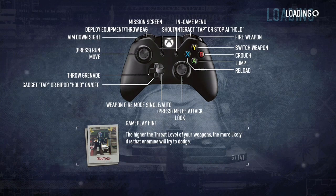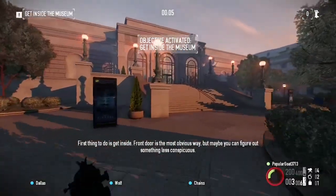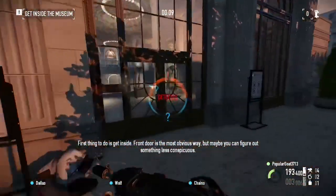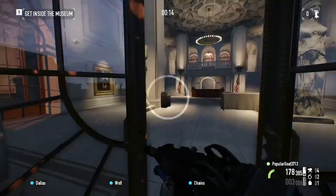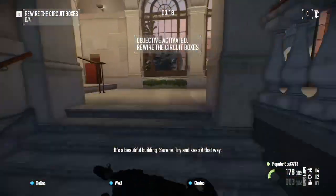First thing you want to do is just load into the game. Once we're in, just run inside — this is going to be a loud mission — shoot anybody you want, get through the main entrance, and make your way over to the courtyard, which is where all four turrets are going to be placed.